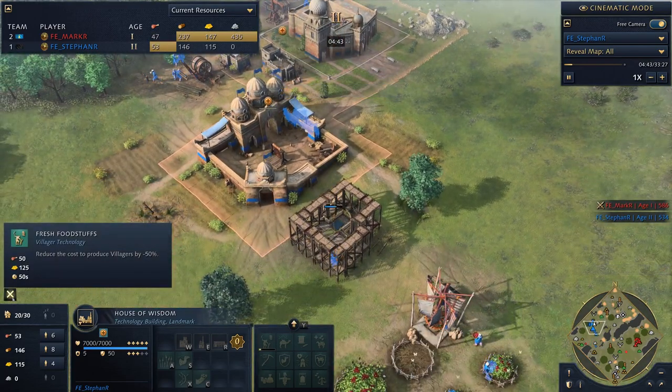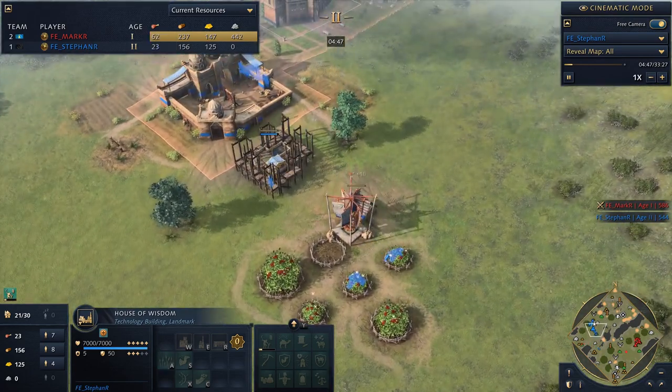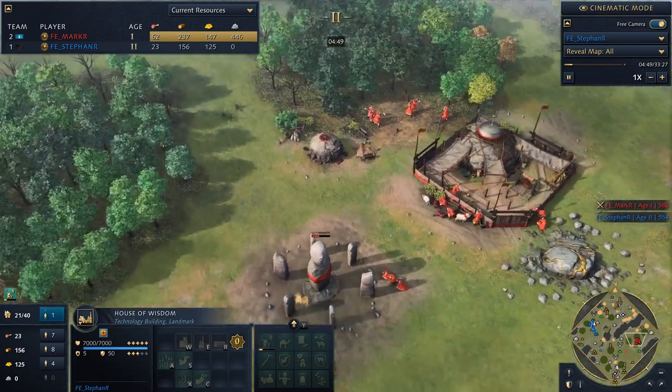The civ is really focused around the House of Wisdom and developing it — unlocking technologies like fresh foodstuffs, which reduces villager cost by 50%. It's really strong.